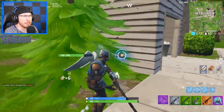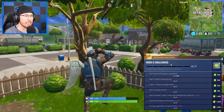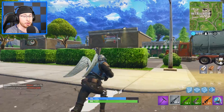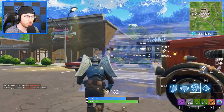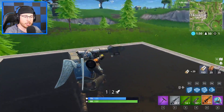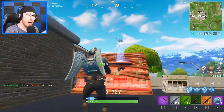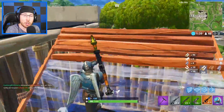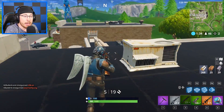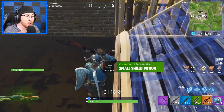Deal 250 headshot damage to opponents. If you're not very skilled at the game this may seem hard, but the best way to do it is to shoot someone when they're downed. A lot of people are completing this challenge in the Teams of 20 game mode, where you can find a downed player and shoot them in the head for serious damage. On top of that, dropping with AFK players and grabbing a gun to eliminate players who auto-jumped out of the battle bus is an easy way to complete this challenge.